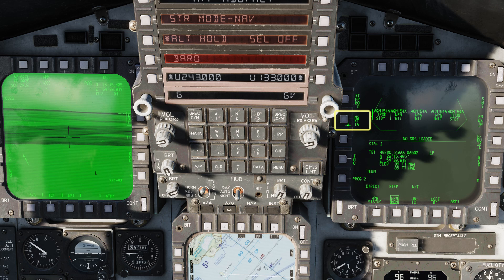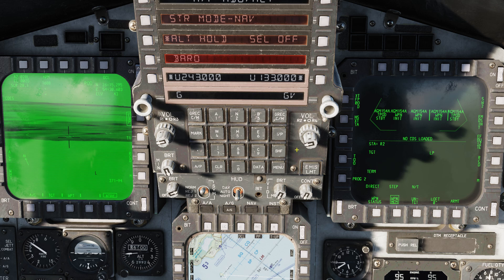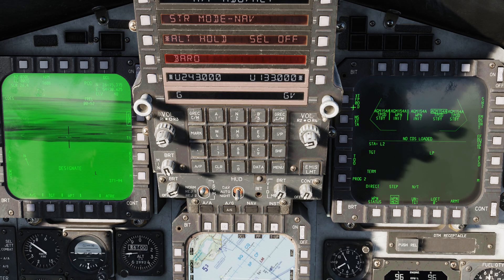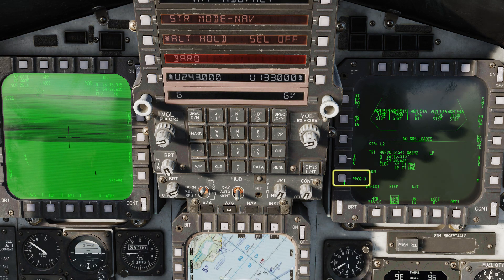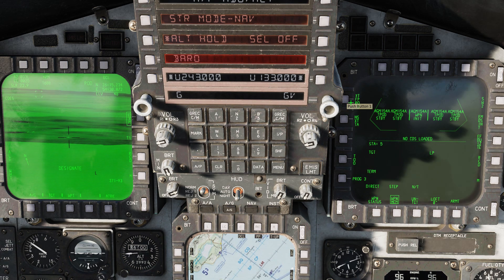Select Program 2 and then Next Station to ready the next pair of weapons. Follow the same process as for the first pair of targets in order to designate two targets very close to one another on this left-hand set of targets. Finally, select Program 3 and use the same process to designate the target for the last weapon.